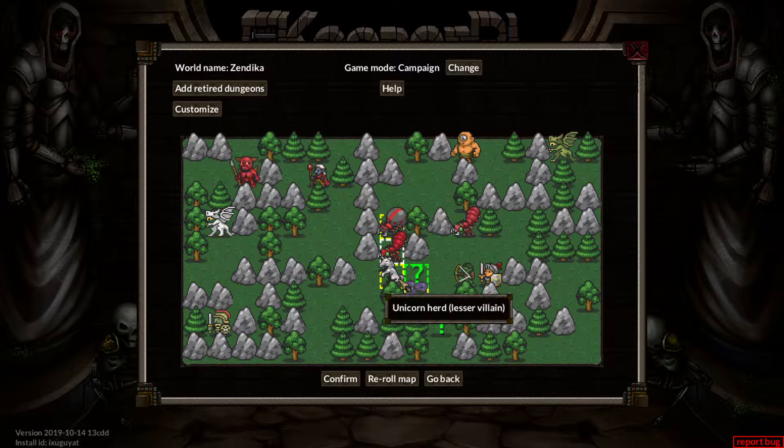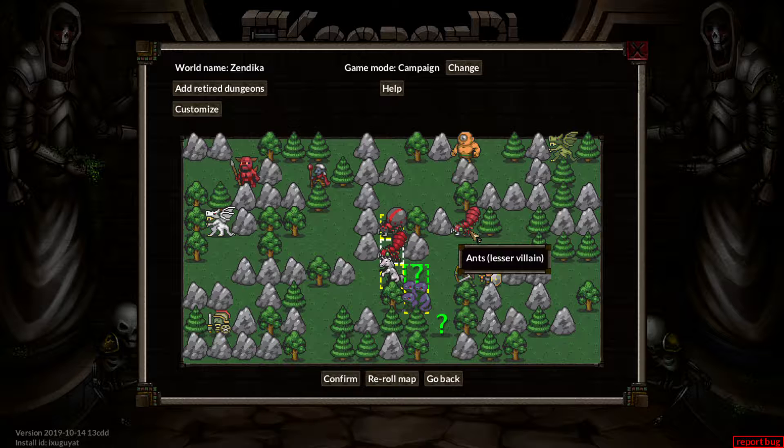Let's see what we've got — we have an unknown ally, we have spiders, we got other ants, and we have doors. Let's just play this. I don't know how dangerous the unicorns are, but we have some allies here.